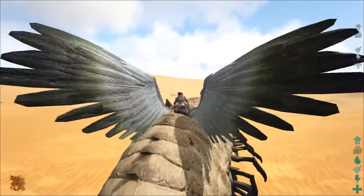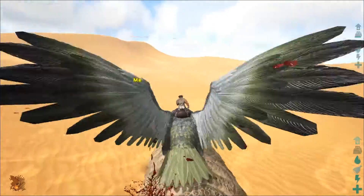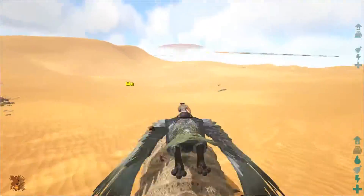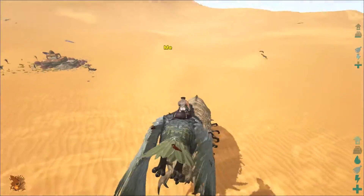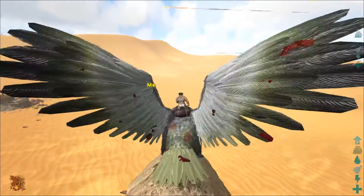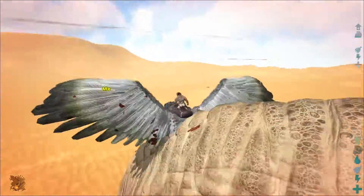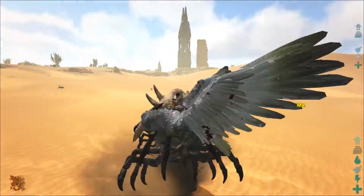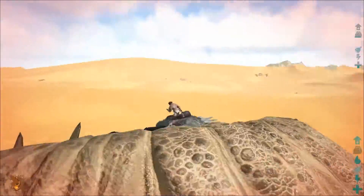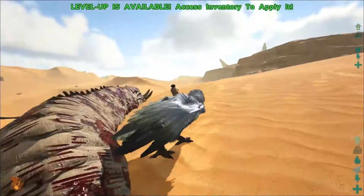My Argy isn't weak at all, and the reason why you need these are to tame mantises. You need their horns — I think it's called death worm horns or something like that. Once you kill it, the stuff's inside the inventory of the death worm. Mantises are OP, those things are awesome. There we go — death worm horns, that's what you need right there.